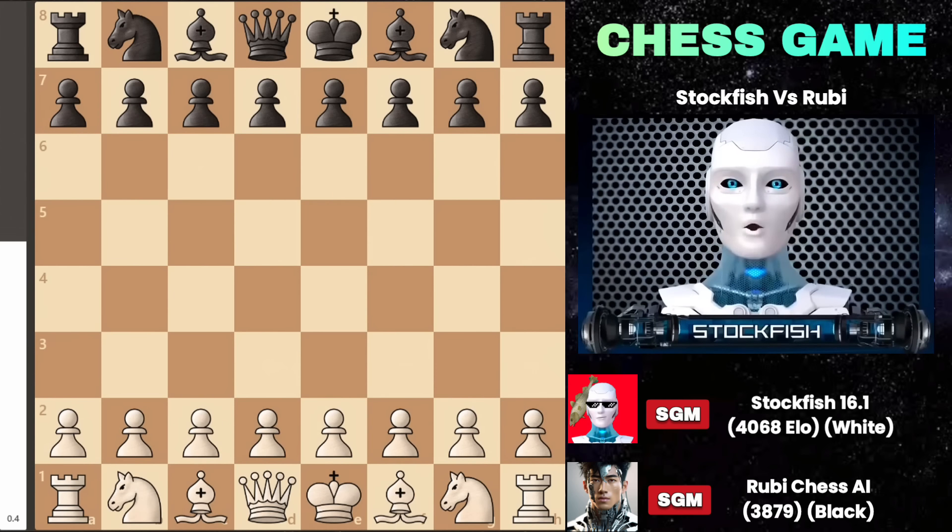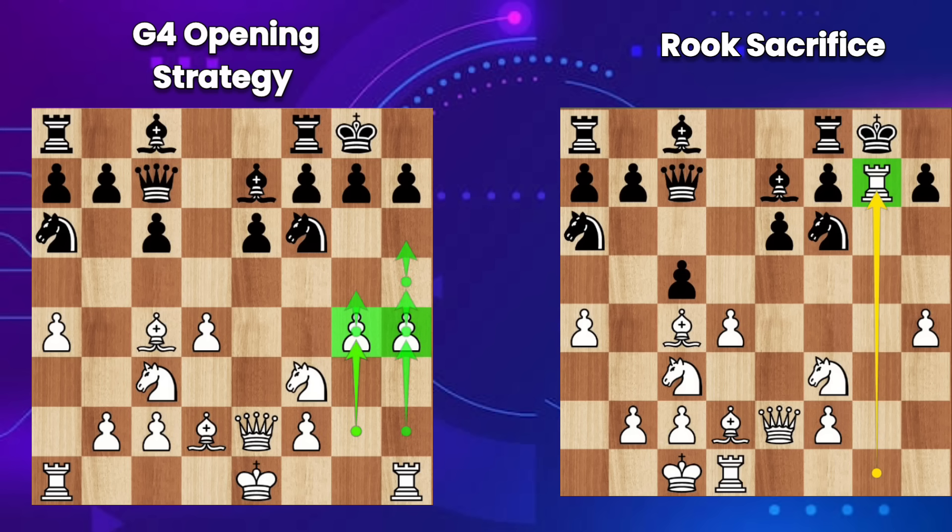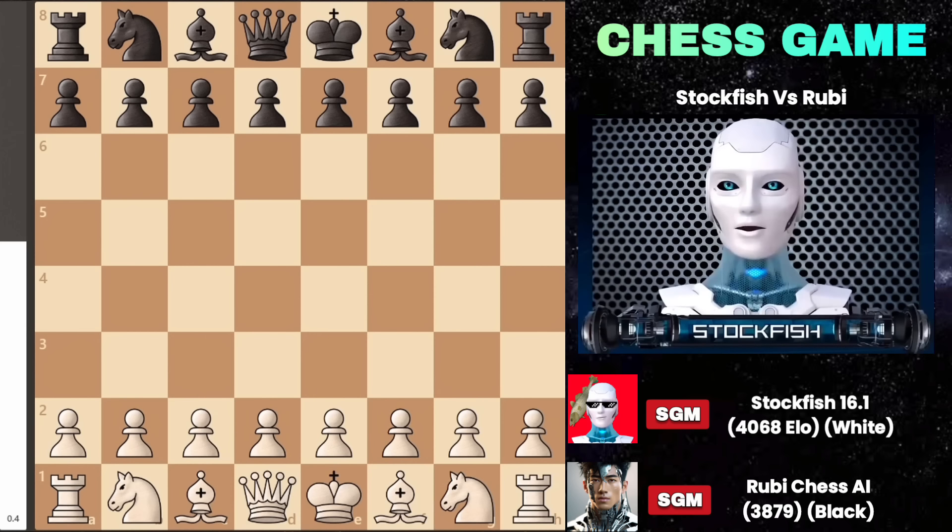Chess friends, I hope you are doing well. Today I am very excited to show you my recent chess tournament game against Ruby Chess. In this game, I initiated my g4 opening strategy to launch a heavy attack on the king side. By sacrificing my rook, I got the opportunity to expose the black king. It was a delicious and mind-blowing game. I will teach you the opening strategies, chess tactics and strategies, so let's get started without wasting any time.